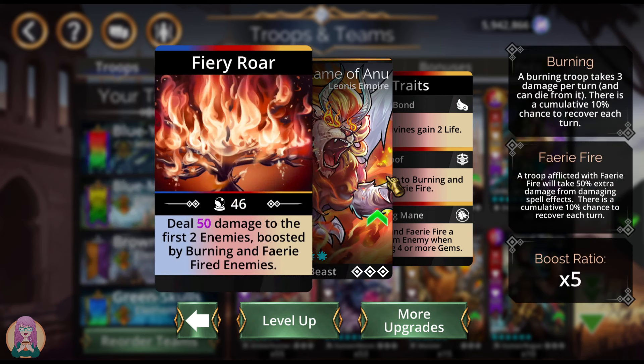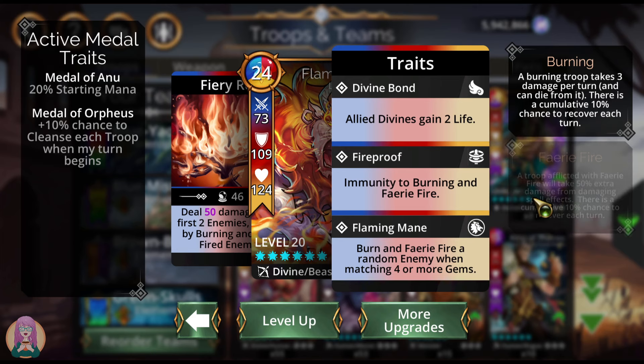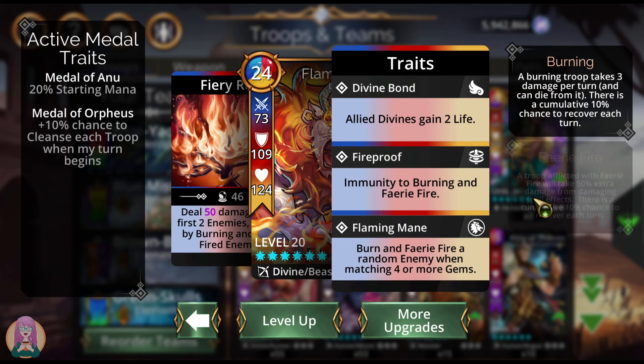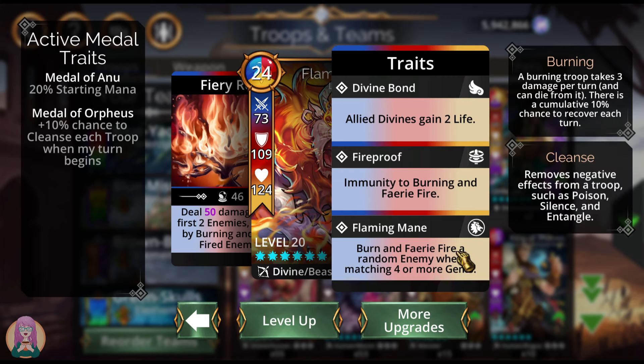Flame of Anu — his spell is not great. Damage to the first two enemies boosted by burning and fairy-fired enemies. You get an additional five damage for each burning and each fairy-fired enemy, which is great. However, it means that the fewer enemies you're fighting — the more that have died — the less damage it's going to do. What saves this troop, and what people generally overlook because the spell is not great, is this: burn and fairy-fire a random enemy when matching four-plus gems. This is actually really powerful. Ever since he came out, people look at that spell and think 'nah, the spell's awful,' but they forget — this third trait is actually quite good.